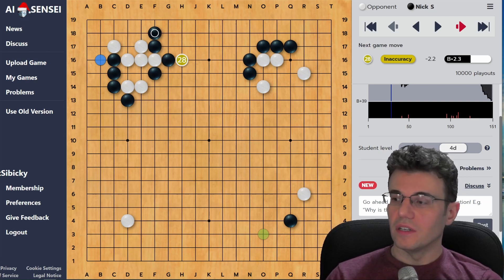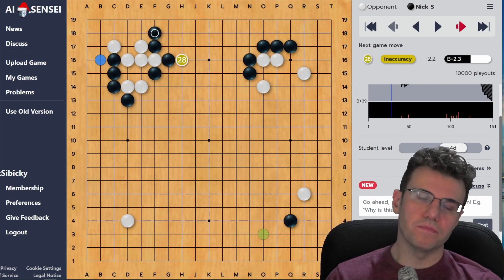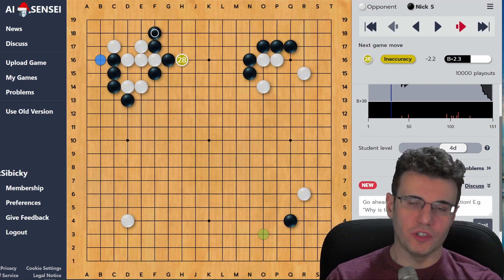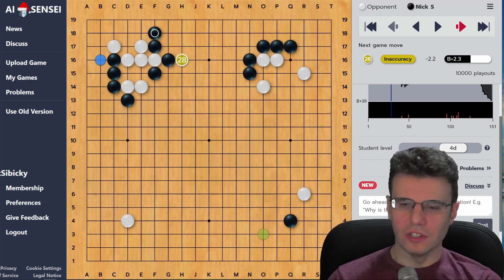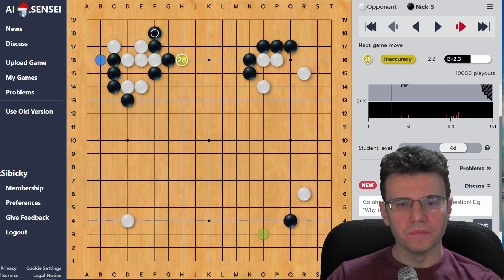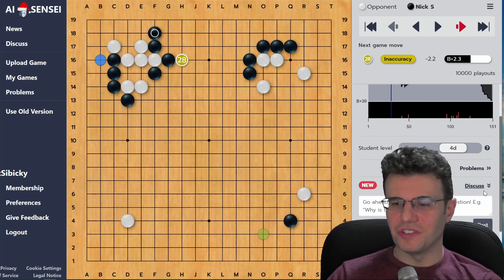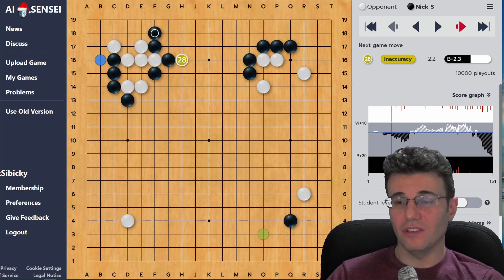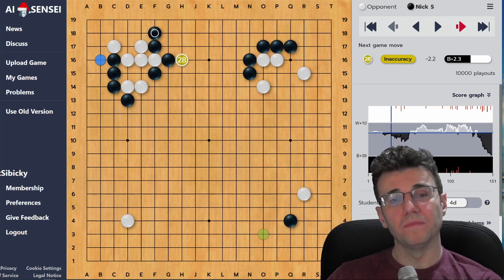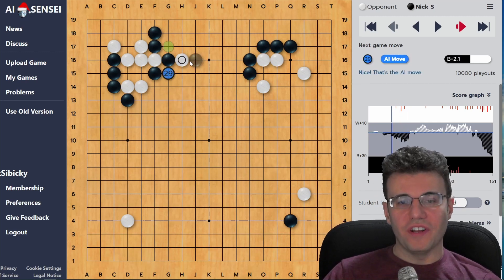As more users join the site and get used to it, it might turn into something really great. There used to be the Go Teaching Ladder where people would basically teach other weaker players and submit games reviewed to stronger players - a giant ladder of people trying to teach each other. This Discuss community feature is a little bit like that in spirit. They're bringing in humans to help other humans interpret situations in your game you might not understand. This is the huge number one problem for trying to learn go from an AI.